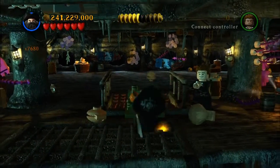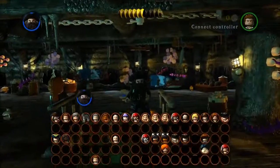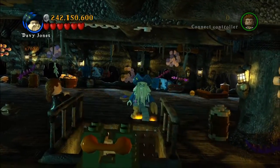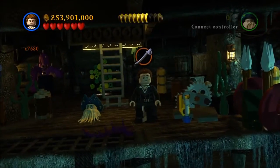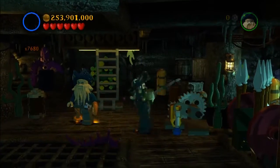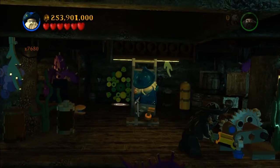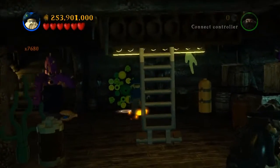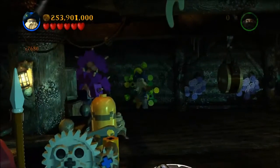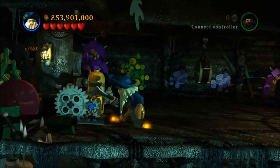Next — down here you need a strong character to pull on this lever. That's gonna take a strong character to pull that handle. Once you go down here, you're gonna need a Dutchman character because there's more of those little green things. Also, your other character needs to have a sword to pull the crank. You're both gonna need to pull the crank at the same time. Use one character to pull that one, take your Dutchman character through this and you'll come out on the other side where there's another crank to pull down the rest of these spikes.